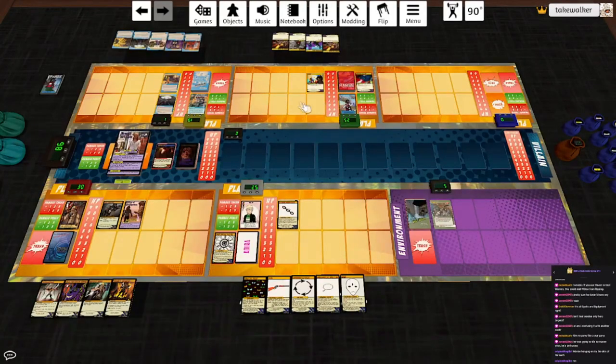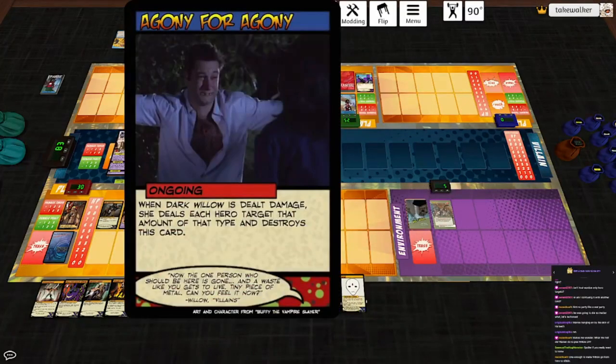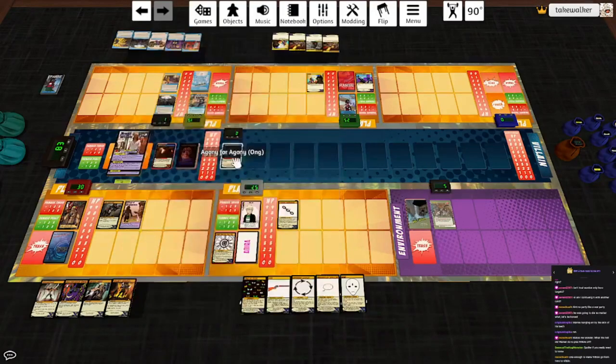She gets her damage reduction back, so let's go ahead and impossible shot her. Draw a card. For once in my life I think I want to use Gage. We will look at the top card of Willow's deck - Agony for Agony: when she's dealt damage, she deals each hero target that amount of that type and destroys this card. So we'll put that on the bottom, and since that was revealed, let's go ahead and increase the next damage to Dark Willow by one.